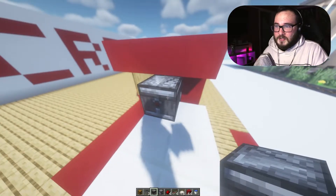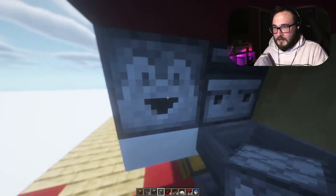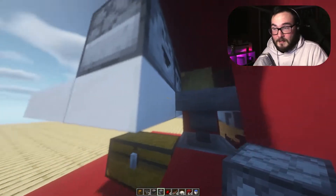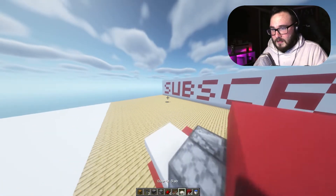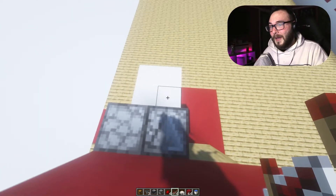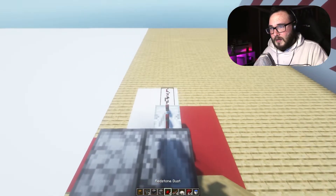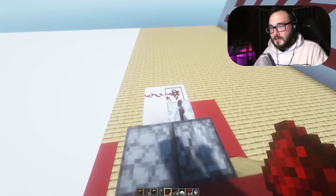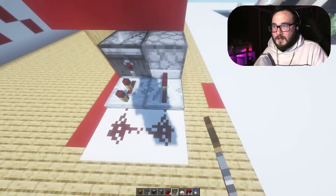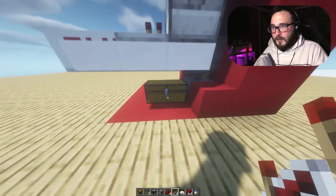So you have an observer facing the hopper, and then you have a dropper facing you. These are still facing the same direction, but Minecraft is weird with things like that. Now you're going to want a redstone repeater coming off the back of the observer with one tick of delay. And you want to add two pieces of redstone dust. Now add a redstone repeater going into the dropper — so these should be opposite directions. Voila.